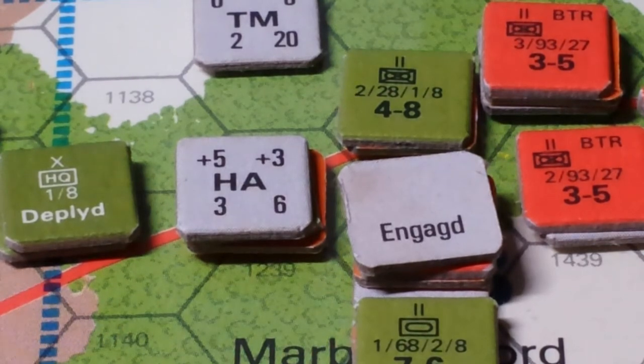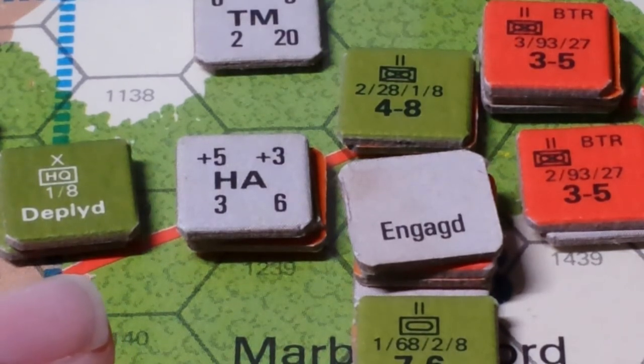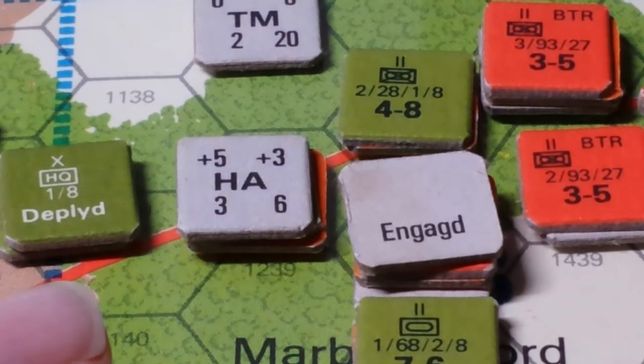I'll check to make sure that's accurate, but in the end it won't matter as you'll see. There's a terrain benefit — the Soviets are in woods, so we subtract two. The strength levels are actually the same, both at six, so there's no adjustment there. And there's no adjustment for leaders — both of their leaders are equally poor.